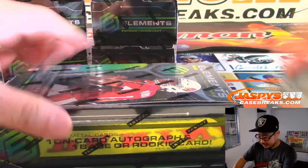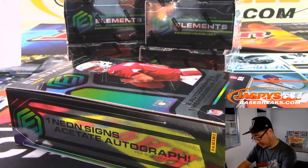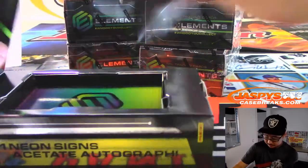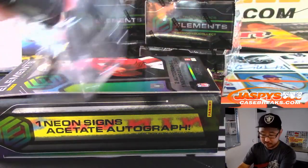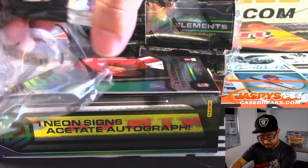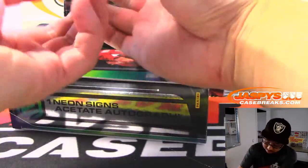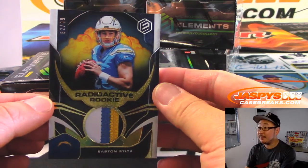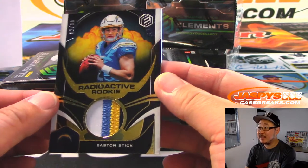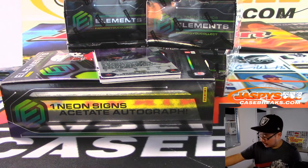Second third — so far, so good, ladies and gentlemen. Radioactive rookie, Easton Stick, 82 out of 99. Some nice colors in that patch. Chris with the Chargers — he got the Chargers straight up.